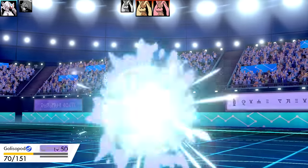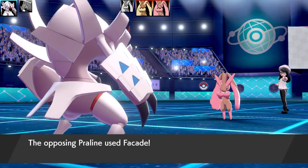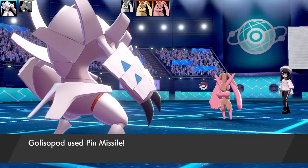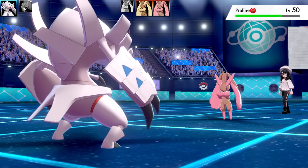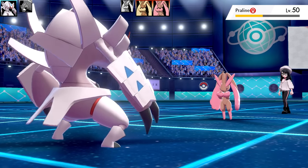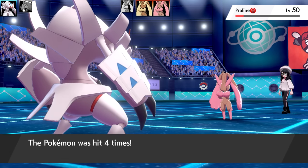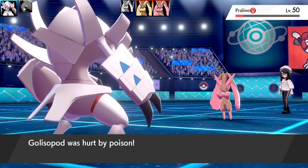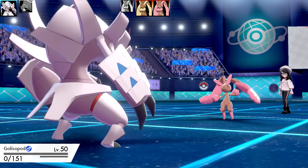Bringing Golisopod back in - I've already taken some damage and I thought I might be able to get off one Pin Missile. There's a Facade here, but it doesn't even have an item so it won't get double base power. I was thinking they might have a Flame Orb or Toxic Orb, but one of the early Lopunnys already had Toxic Orb. I get a lot of good hits from Pin Missile - almost taking it out, I needed five hits. Taking more Toxic damage; Lopunny goes for Facade and takes out Golisopod.